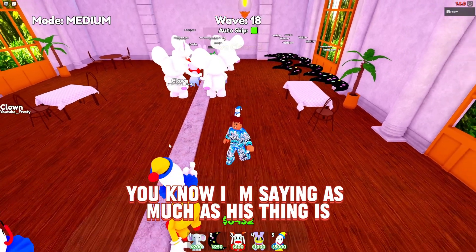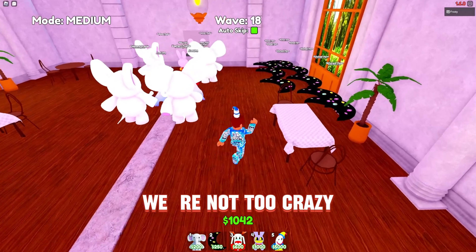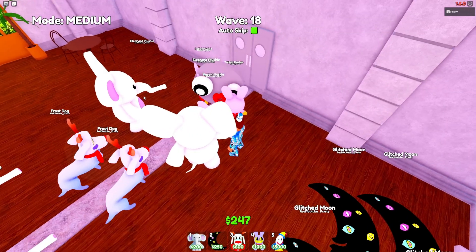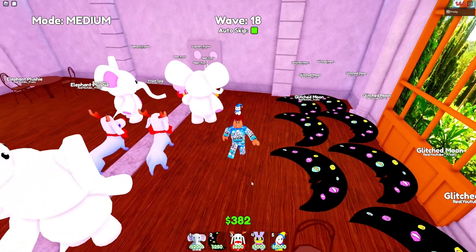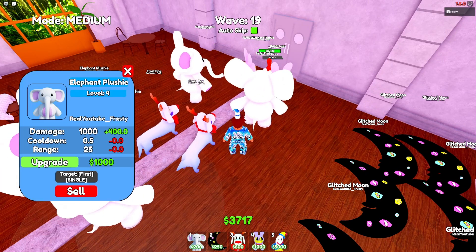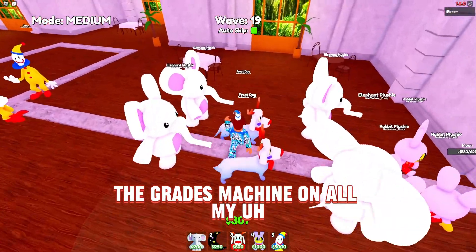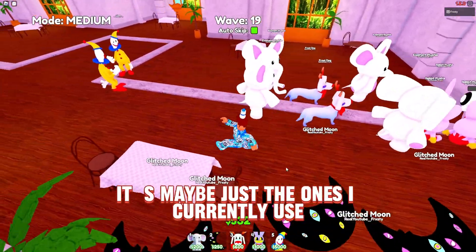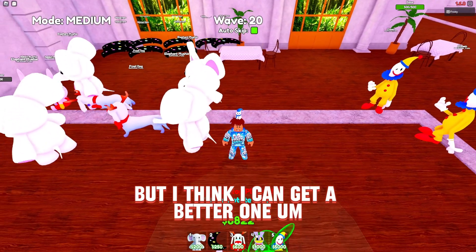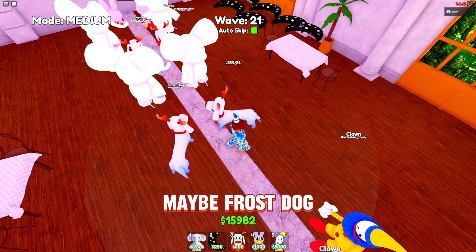Some people say the clown isn't even the best, but I beg to differ. We're looking good — not in any trouble. I'll upgrade the elephant. Our moons are giving us a lot of money. I'll upgrade the others when I get enough. I'm not going to use the upgrade machine on all my units — maybe just the ones I currently use, like clown, void host, rabbit, and maybe frost dog.